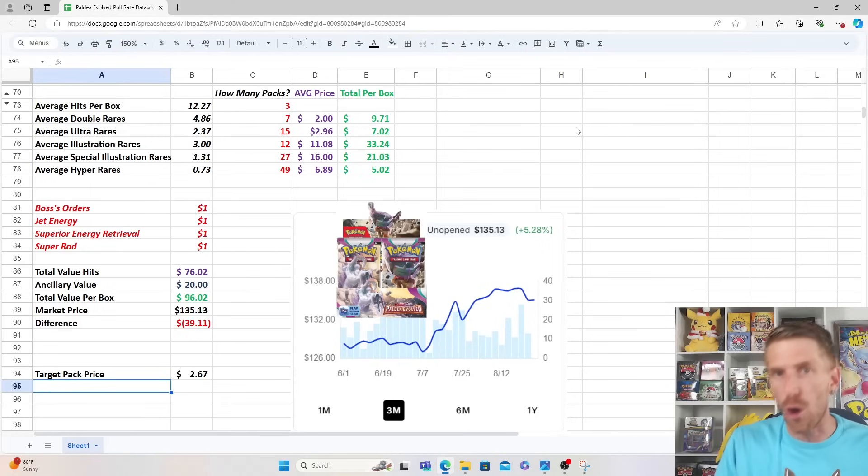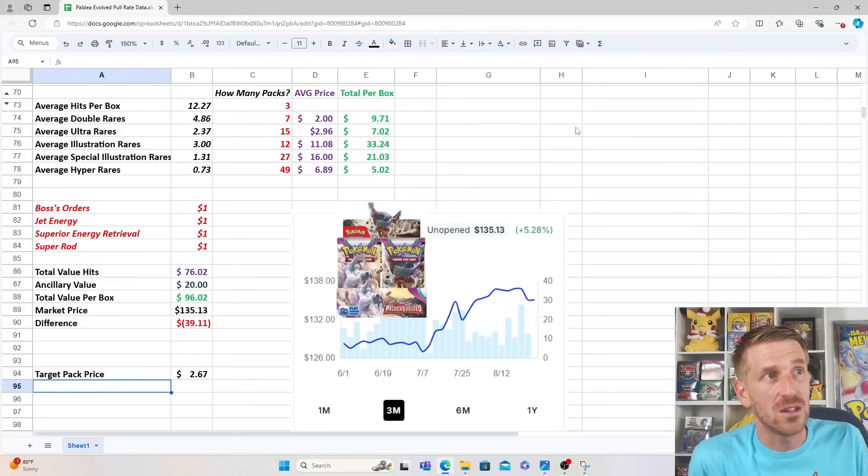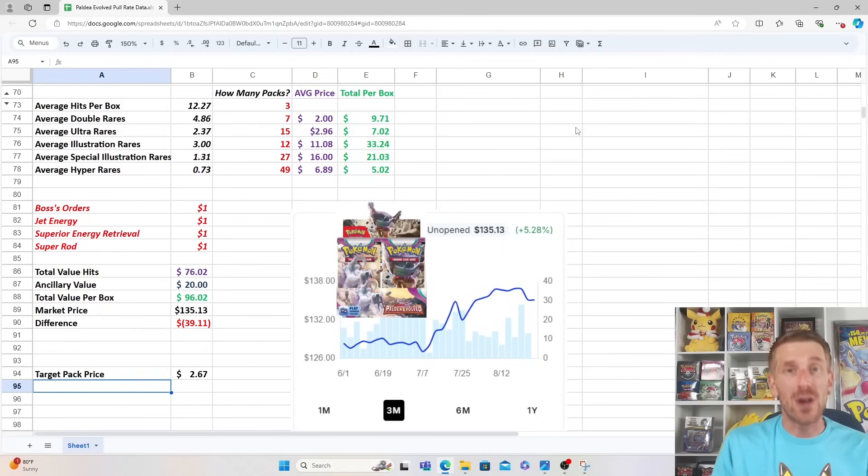I'm not saying don't open up Twilight Masquerade or any of these other sets — you should do what you enjoy most. But a lot of times I get asked what set is best to open right now from the Scarlet and Violet generation. Right now, Paldea Evolved continues to be the best set to open, not just because the value of the cards is a little bit higher, but pull rates play a huge impact. The fact that pull rates changed once Paradox Rift released and then changed even more when Temporal Forces came out plays a big impact on the average value you should expect out of your booster box. Food for thought — I hope you enjoyed the data.